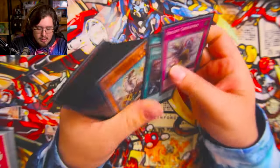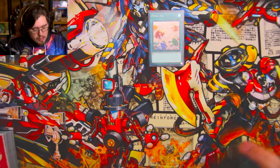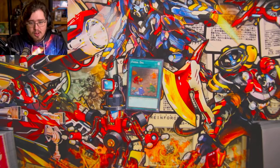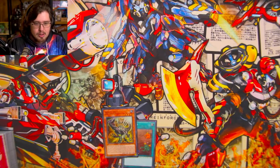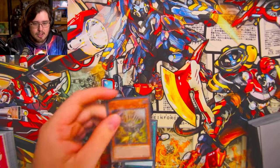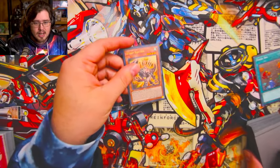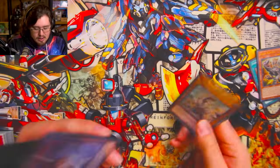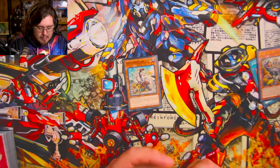I just need one card right now, and I'm going to show it with Fossil Dig so you can see the whole line, because this one-card combo works with either Fossil Dig, Scrap Raptor, or Scrap Recycler — this will get you full combo. We activate Fossil Dig, grab Scrap Raptor, normal summon him, activate his effect to get the extra normal summon targeting himself, pop himself, activate the graveyard effect, and add Scrap Recycler. Now we can normal summon Scrap Recycler.